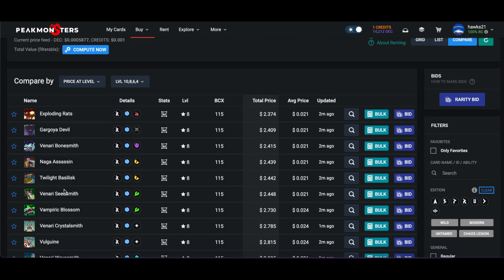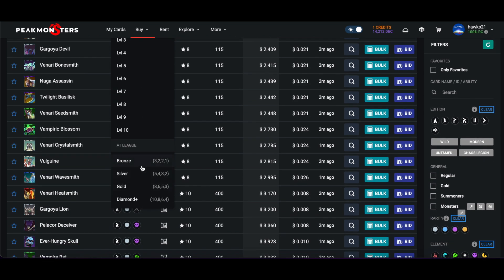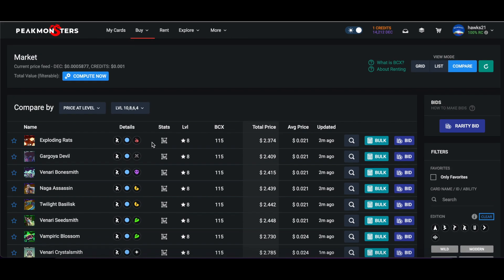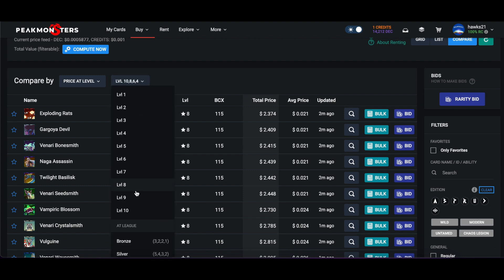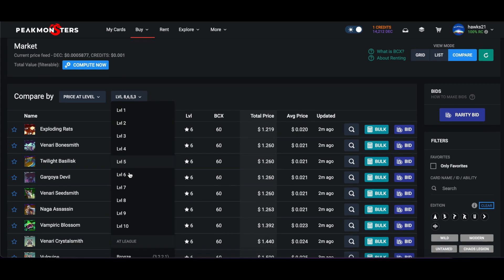If you do 'Price at Level,' you can pick the level you're playing at - the league you're playing at. So if you're in Bronze, Silver, Gold, or Diamond - I'm in Diamond so I click this. If you were in Gold you'd click there and it would change everything, but I'm just going to do this for Diamond.